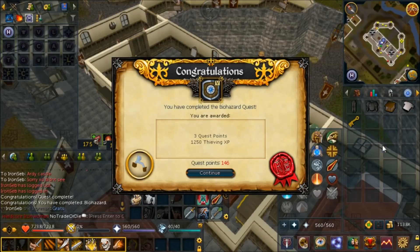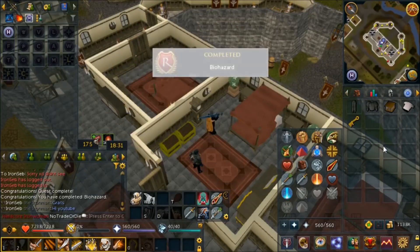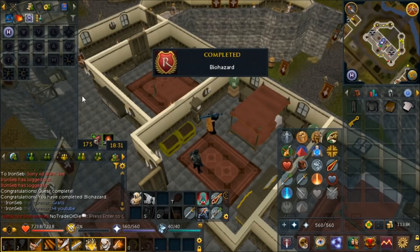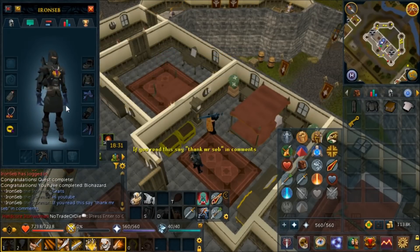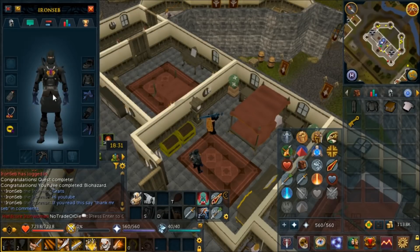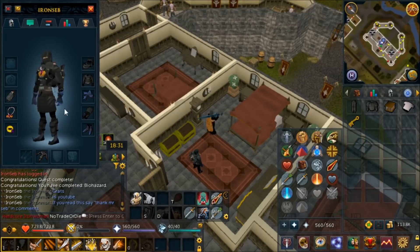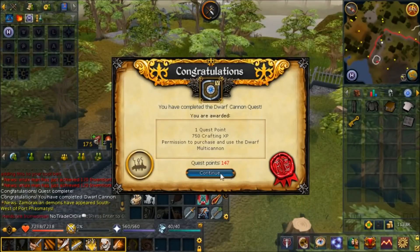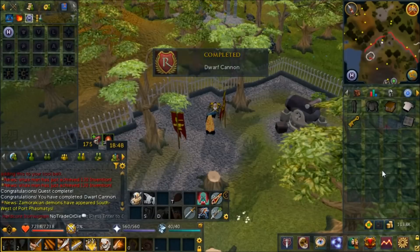Now it's time to do a bunch of random quests in no particular order. First up is Biohazard - shoutout to Seb who finished his full Carols, which actually looks pretty good in RS3. There's also Dwarf Cannon done. I can't believe I didn't do this one earlier, but now we can make cannonballs and add that to our tool belt.